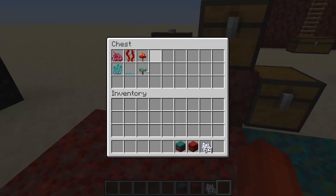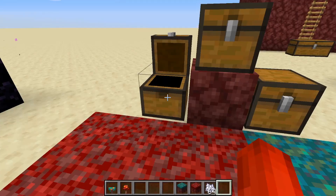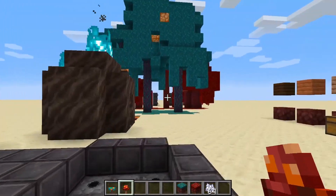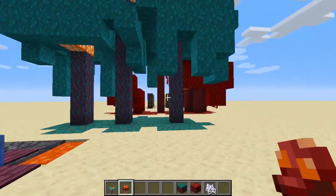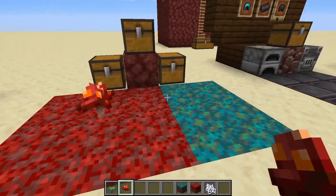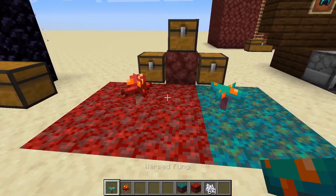What makes it even cooler is there are these warped fungi and crimson fungi that you can put on them. These are actually the smaller versions of the giant trees that grow in the nether. It's super cool and the trees act almost like wood.